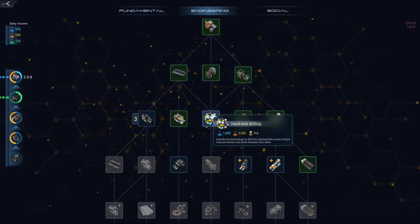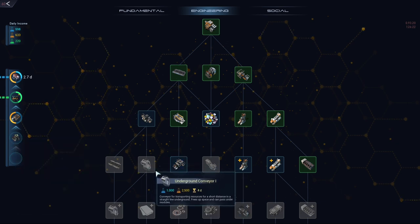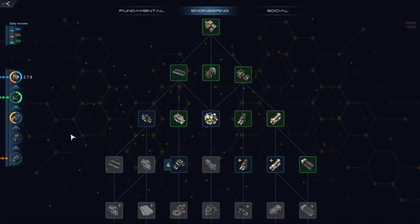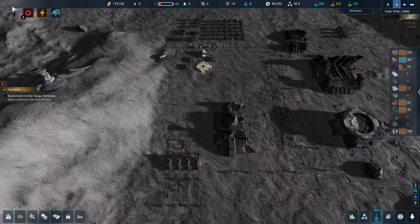Engineering is done - let's put the smart concrete factory research in there and start filling it up. You get to a point where you can't do any more engineering science because you've done it all. A lot of early contracts give you engineering bonuses, but you need some more fundamental science and even some social science - you need to balance all three types correctly.